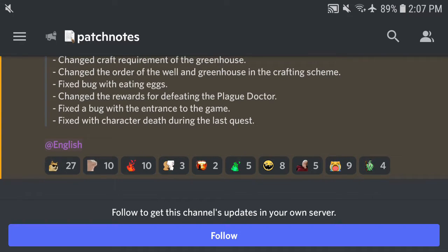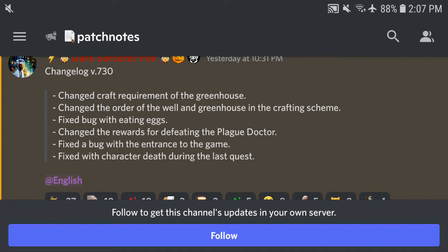The last fix is a bug with character death during the last quest. I've never reached the last quest yet — only people who paid with real-life currency would already be able to beat it. By the last quest I mean the last Halloween quest, though I'm not sure if this refers to the Halloween quest or some other quest. Apparently if you died, something weird happened, but that's no longer the case because it's been fixed. That's changelog version 730 — that's the breakdown of these patch notes, version 730.